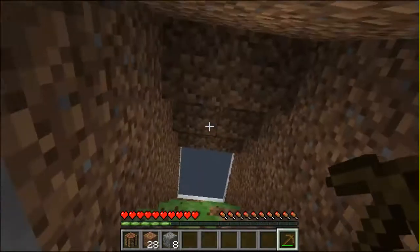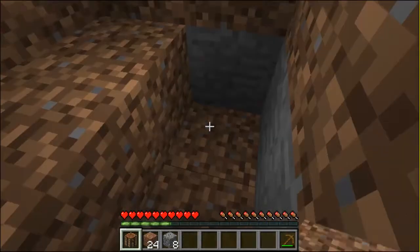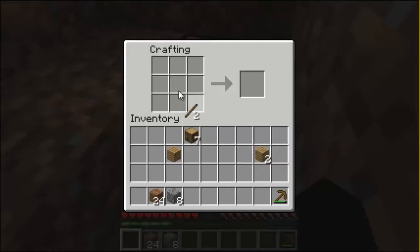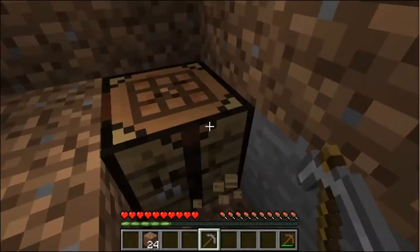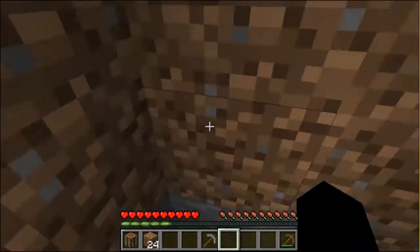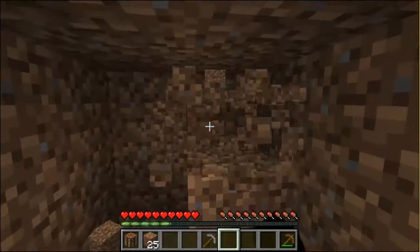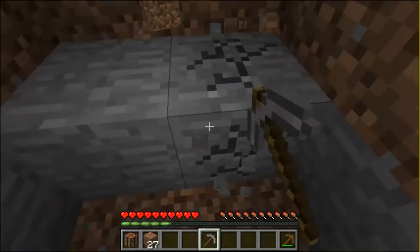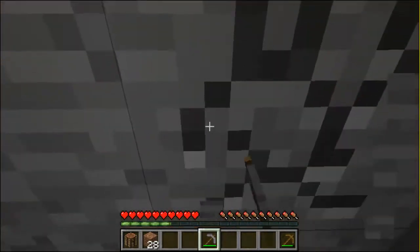Now we've got some stone. We're in a little hole, kind of stuck. We can always build our way up to the crafting bench. Get the sticks again and use the cobblestone instead of the wood on the top to make a stone pickaxe, which can now mine iron and other ores. So if we make this mine a bit deeper, we can expand it and then get going on some other stuff.